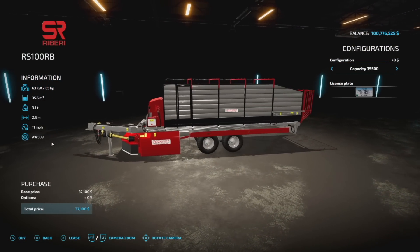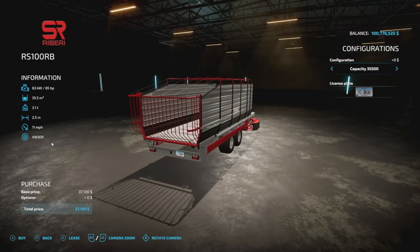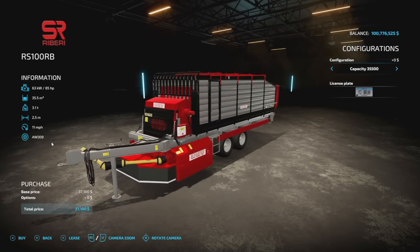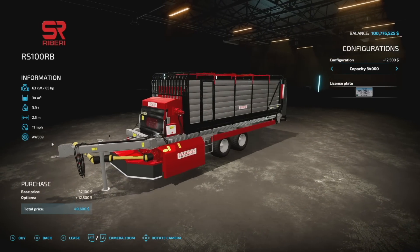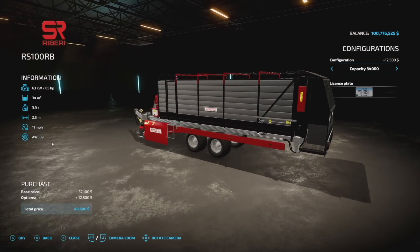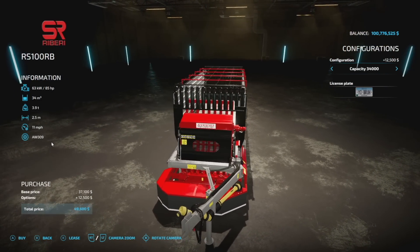Your one new mod for all platforms is the Riberi RS100RB from the SMI Modding Team. This is a mower and loading wagon all in one. It requires only 85 horsepower, it's 3.1 tons, so you could get away with probably a larger small tractor or maybe even a smaller medium tractor. It holds 35,500 liters, however you can drop that to 34,000 with a different back on it — pretty cool setup.